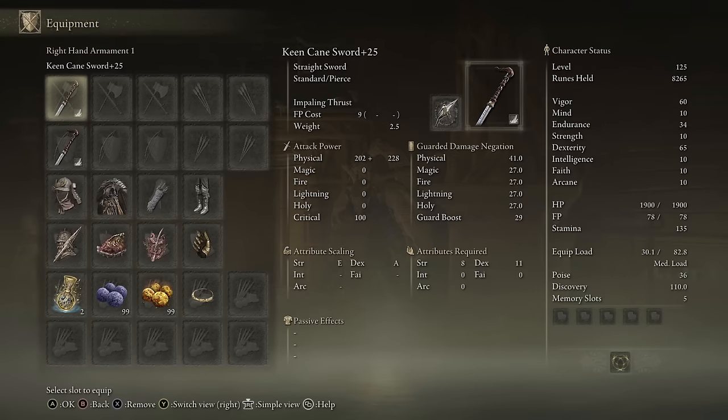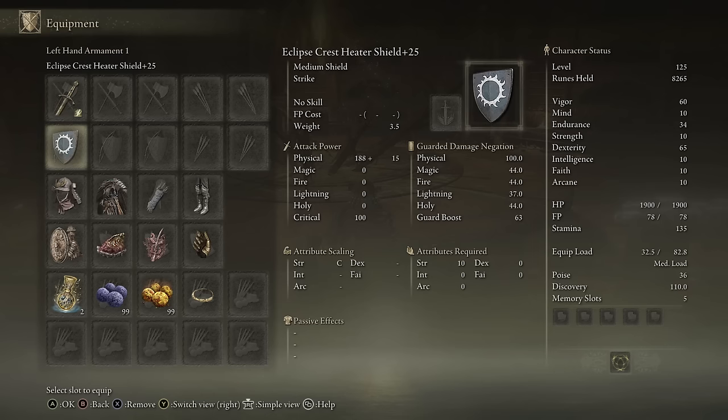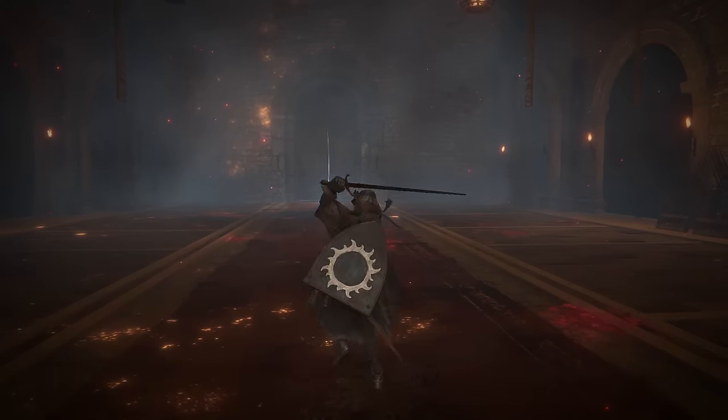This next straight sword is unlike the last two — it is actually one of the better straight swords. It is the Noble's Slender Sword. I'm going with Lightning Affinity and Sword Dance, and I'm going to be running this sword and board style. I just randomly went with the Eclipse Crest Heater Shield. The Noble's Slender Sword is actually the longest straight sword in the entire game.